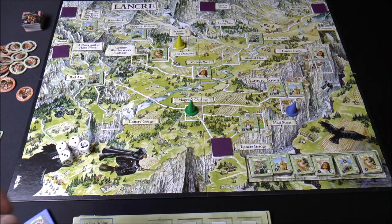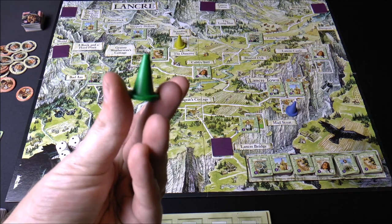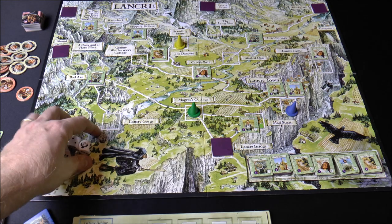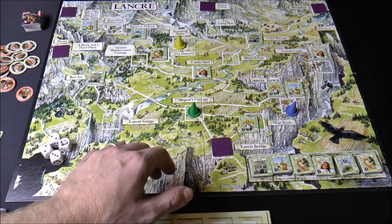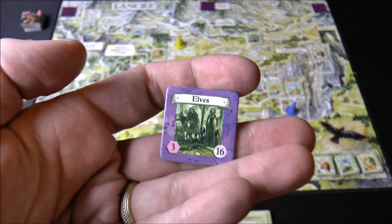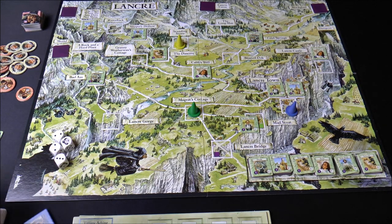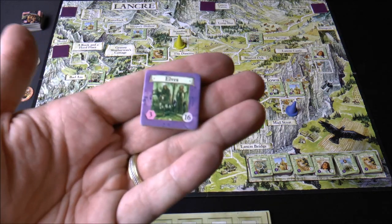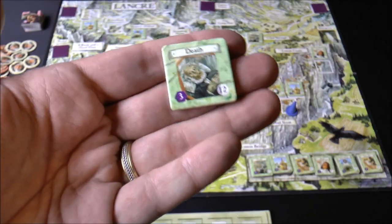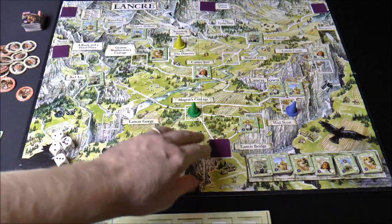I've got the game set up here for three players. Players are represented by these little witch hats, and you start by placing them in empty spots. The game is seeded with problem tiles - we have purple ones, five of them face down, with a skill check you need to pass by rolling dice and playing cards. You also have ten easier problem tiles with lower skill check and victory point values.